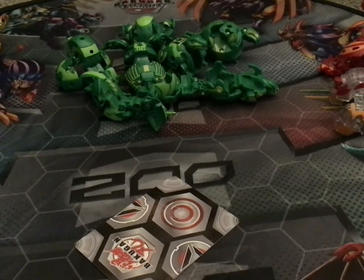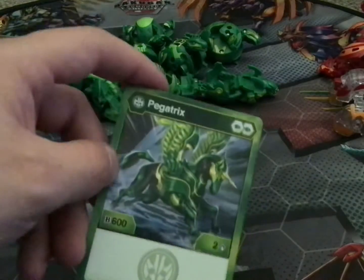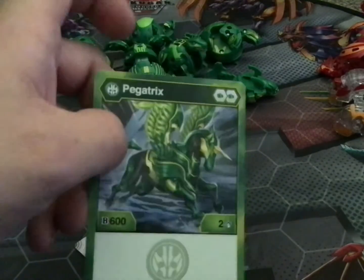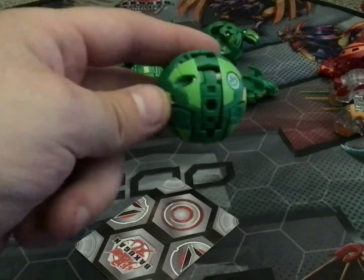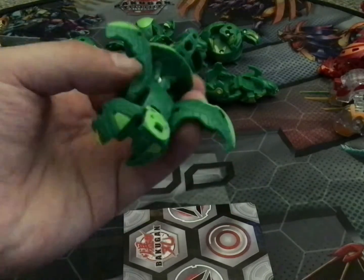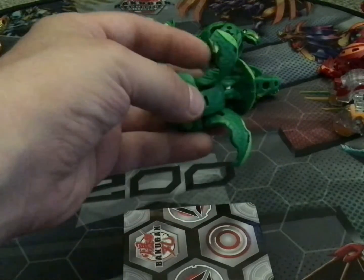Up next for my second last Ventus Bakugan is Ventus Pegatrix. You've practically seen a Pegatrix in every single faction except Aurelis at this point. This Pegatrix has three green fists — each fist because it's a Ventus Bakugan. It has a stat line of 600 B power and two damage. Here is Pegatrix opened. They have a Baku Gear hole on the back of the head — I do not know why, it just does for all of them. And there is Pegatrix.